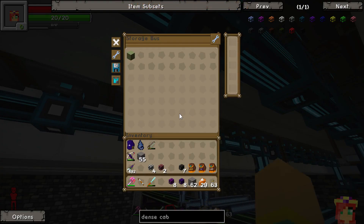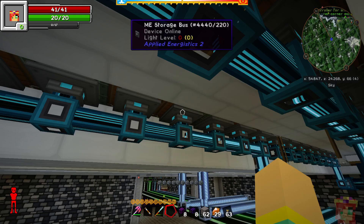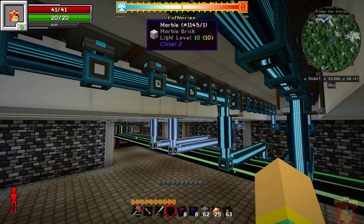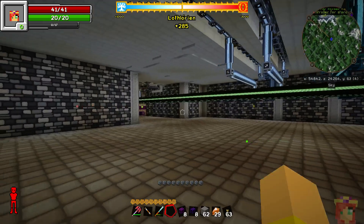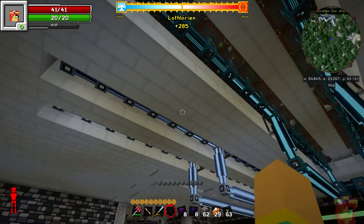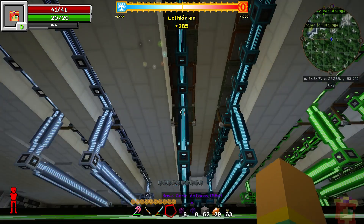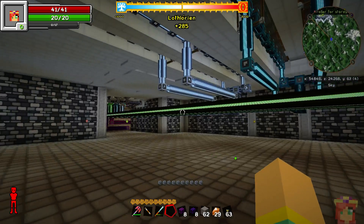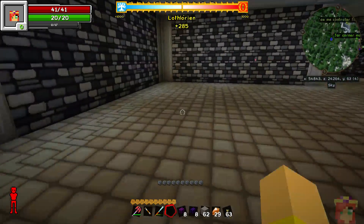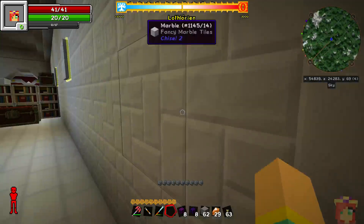The barrels and their associated storage buses are left at the default priority of zero. What I did last stream was set the priority for my drives to minus 10. By doing that, everything gets stored in the barrels or the caches over here by preference, and only if these happen to be full does it then spill over into my AE system. That's the way I prefer it because I like to control how much is going in what place.